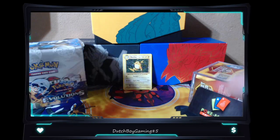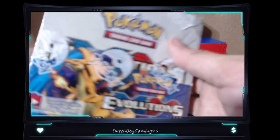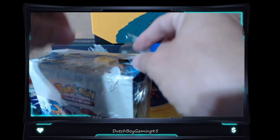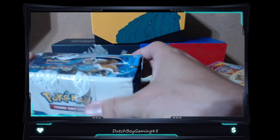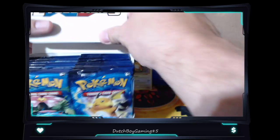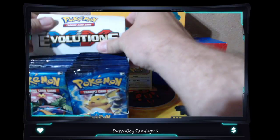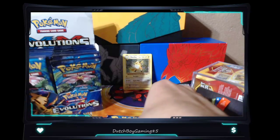We got a Raichu holographic out of that booster pack. This is a heavy box. The Rebel Clash booster box I opened had this weird white powder all over it - this one doesn't. I don't know if it's packing powder or if I just happened to get one full of drugs - kidding. Here we go, fresh booster box. Let's start off by getting one of each pack art.